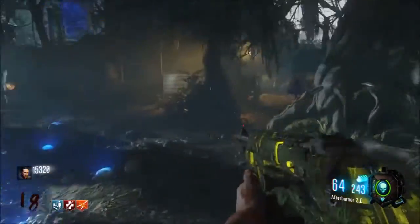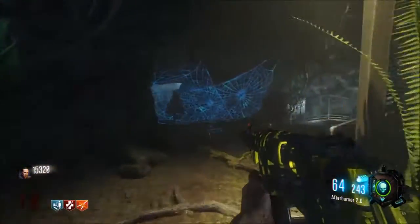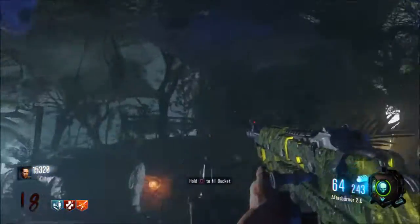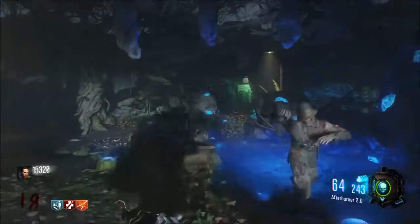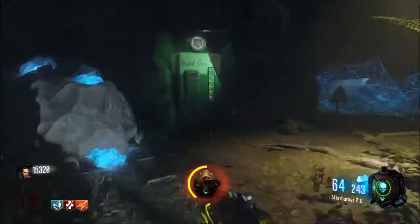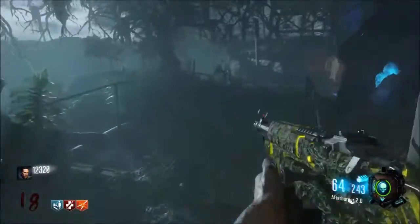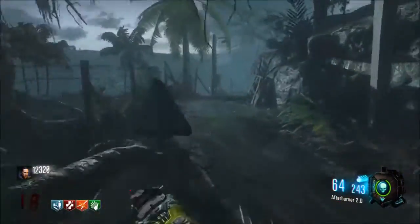The second perk will be right by these spider webs, where you'll also be able to fight the spider boss. It's next to the blue water and behind Lab A — that's where you'll find your next perk. I'm going to purchase Speed Cola right now, so that'll be helpful.